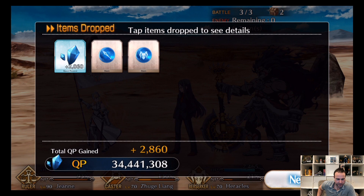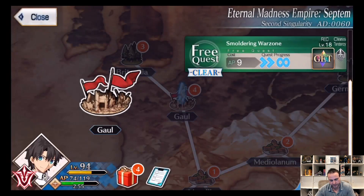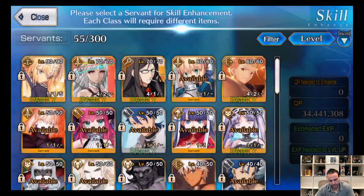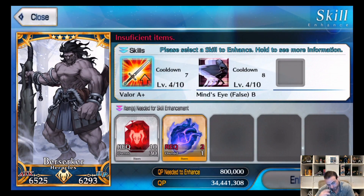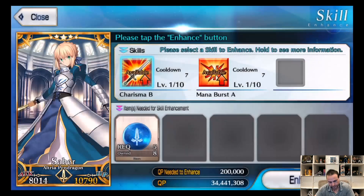But we did get the berserker and lancer skill items, so you can get skill-ups. You use those skill-ups to enhance your characters' skill abilities over at the Skills menu. For Heracles, he takes rare items — I'm not using those hearts for that, that item is super rare. But for example, some skills just take five pieces, so you can farm that stuff.